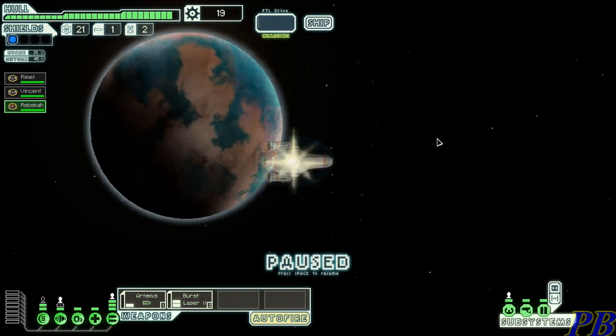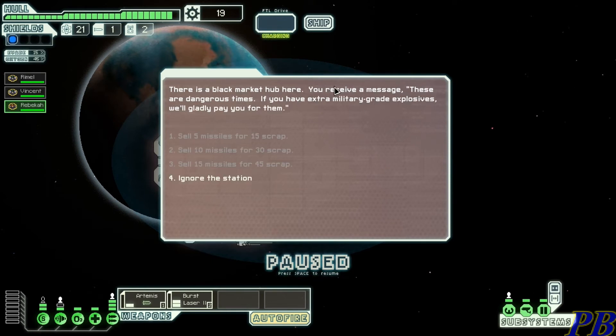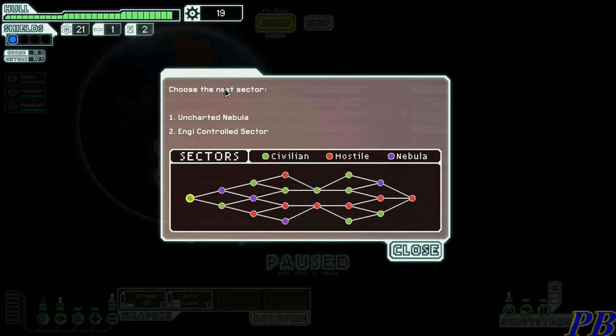We'll jump to the exit — and it is possible to be attacked at the exit. There's a black market hub: we receive a message that says they'll pay for military-grade explosives, but unfortunately we don't have any. Once done, we jump to the next sector. Here's the sector map — we need to get to the last sector. We can either go to an uncharted nebula, which could be full of surprises, or the Engi-controlled civilian sector which is more peaceful. We'll go toward the civilian sector.